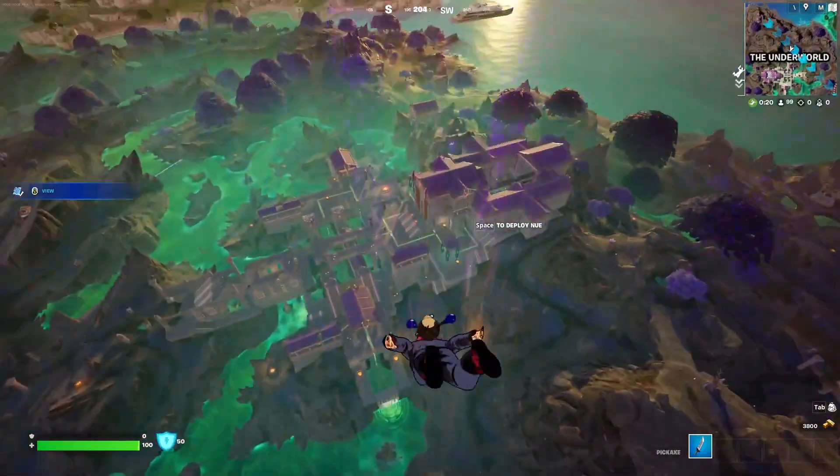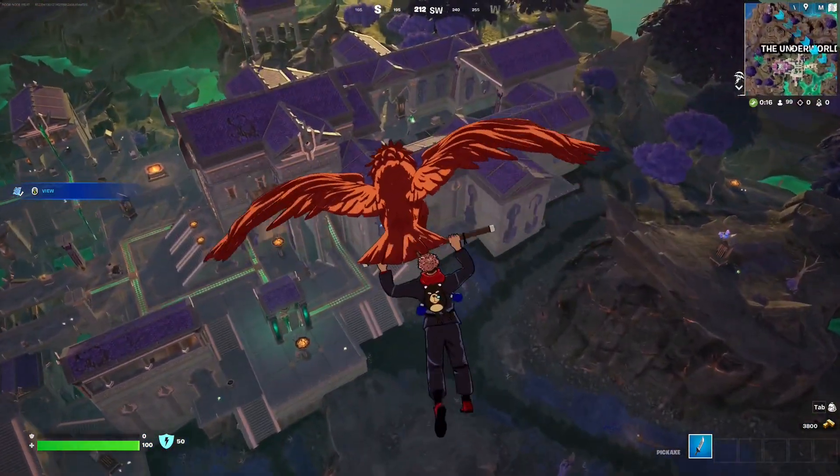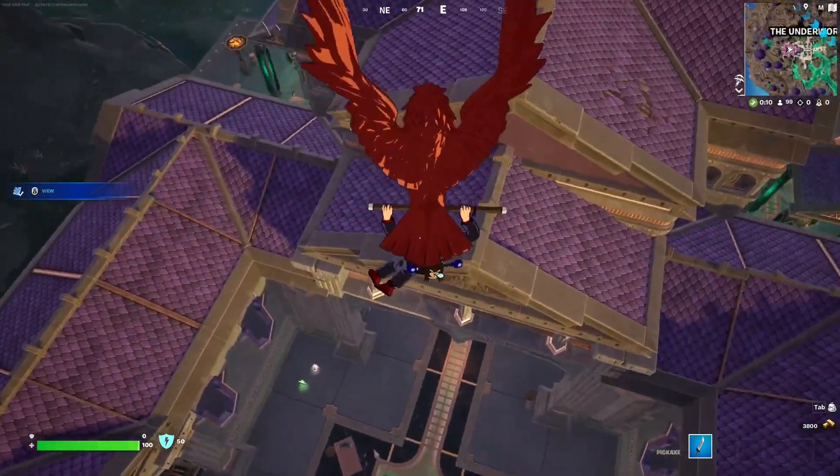All you got to do is just land at a location that you are comfortable with, and make sure that you have at least full shields and 50 HP. We're going to do that by literally jumping off this building right here, after grabbing the god chest inside of the Underworld Temple.